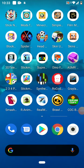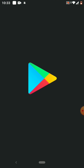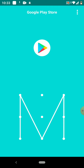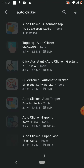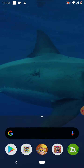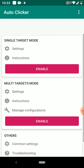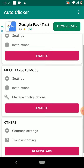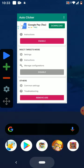Hi guys, today I'm going to show you how to farm on Roblox Dinosaur Simulator on mobile. Go to the Play Store, search for auto clicker, and download the first result you see. Open it and enable multi-targets mode.